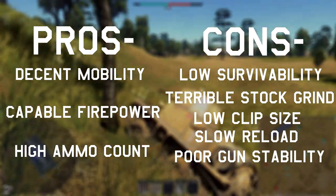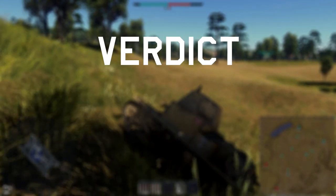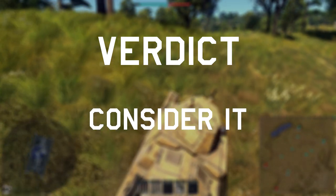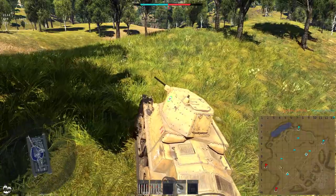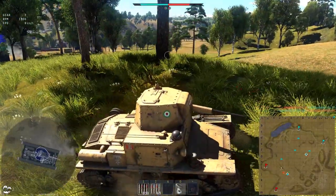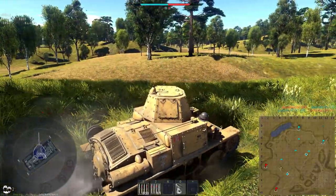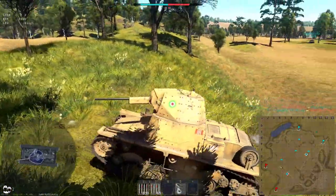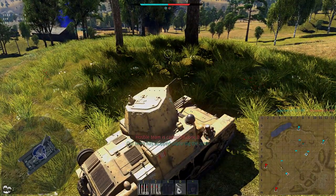Basically the same as the AB-41. The verdict? Consider it. It's definitely one of the better vehicles available here, but the AB-41 has a little bit of an edge in terms of what it brings to the lineup. It's also 1.3, meaning you might get uptiered to 2.7 where it loses a lot of its edge. It can work though, for sure — on certain maps and positions you'll do very well with this one. Give it a try if you like, but I wouldn't say it's a necessity to your lineup.